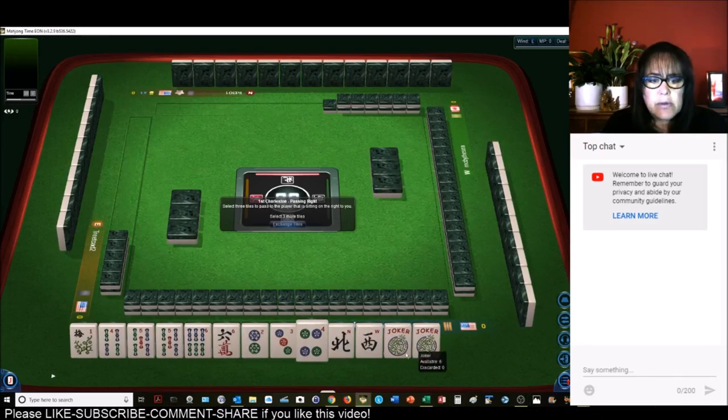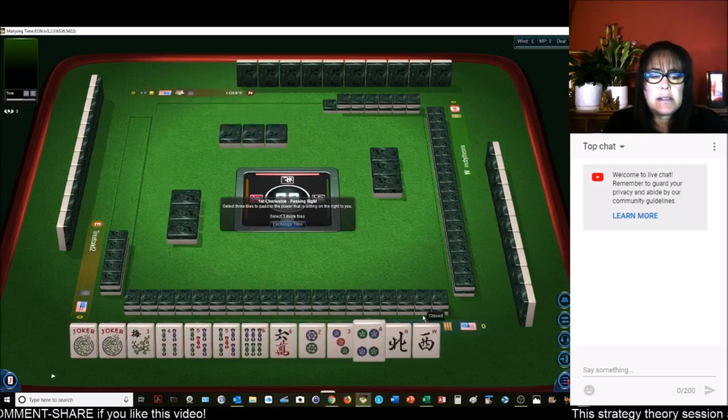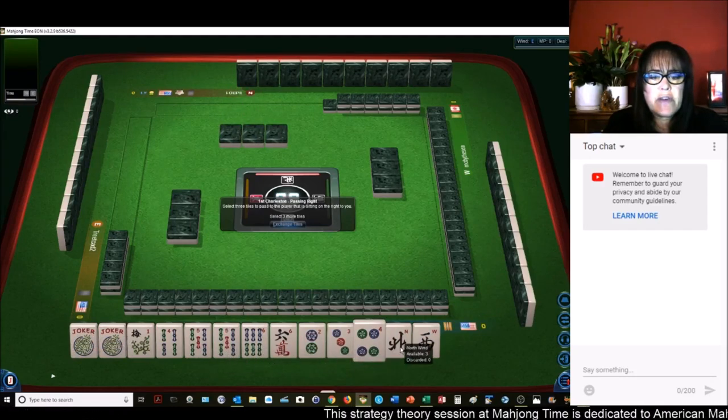Let's see what we can do with these tiles. We have a pair of jokers — that's nice. We also have a pair of fives, lots of 2, 3, 4, 5, or 3, 4, 5, 6.